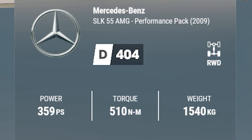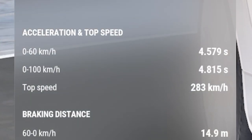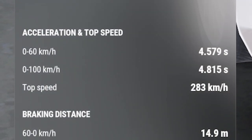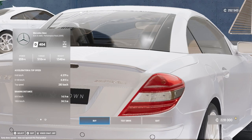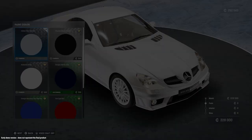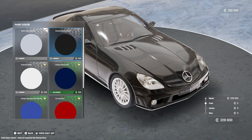We've got 359 PS, 510 Newton meters of torque, and this small car weighs 1,540 kg — quite heavy. Zero to 100 in 4.8 seconds, top speed 283 km/h, braking distance from 100 to 0 is 34.5 meters. I'm going to pick up the car — it's an AMG, so it's going to be good. I really like when games tell you the name of the paint. Our car is in Iridium Silver Metallic. We can also get Obsidian Black Metallic — I do like a black car.